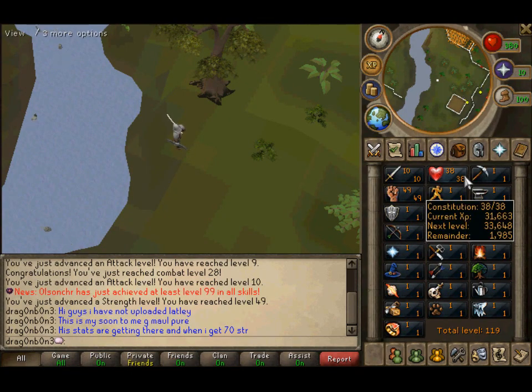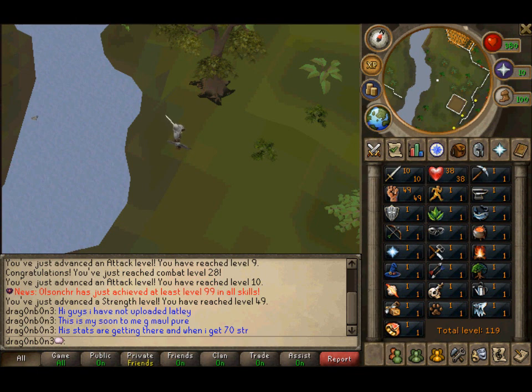Yo what's up guys, today I'm showing you my Gmall Pier, soon to be Gmall Pier, getting it to about 70 and 50 — 70 strength, 50 attack.